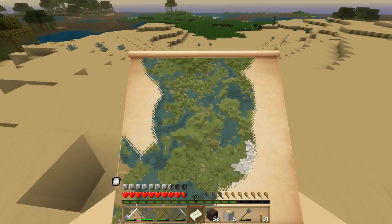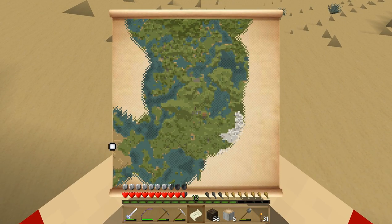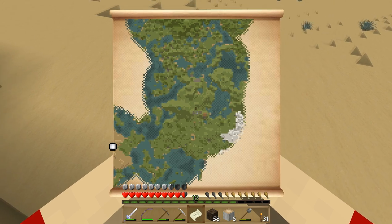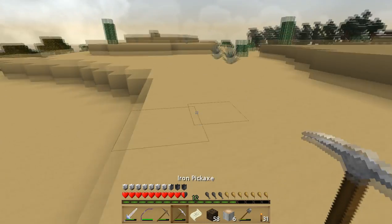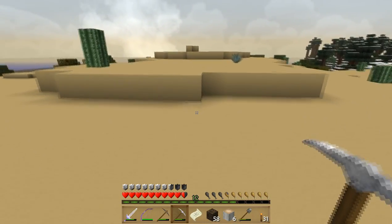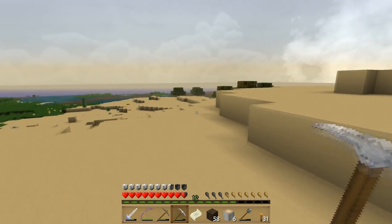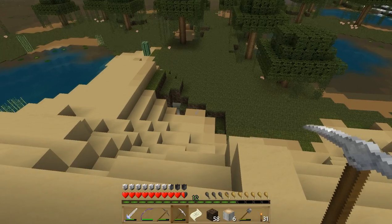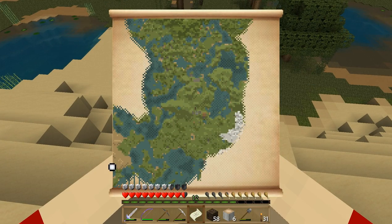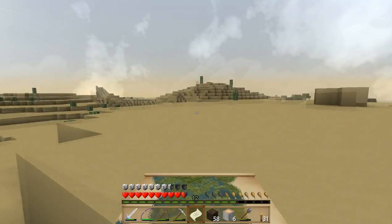You can see now it's actually filling this area in even though we've already been through here. So we found a desert, a forest, an ocean, swamps, and more forest. We found a lot of the biomes, but we haven't really found anything in them — we didn't find a desert temple, we haven't found any villages yet, and we also haven't found a jungle temple. Let's bring the map back up and let it fill in a little. There we go, that's all filled in, so now we can keep exploring.